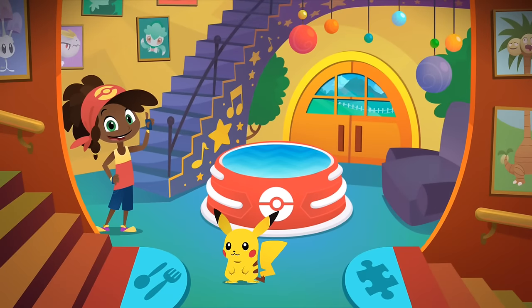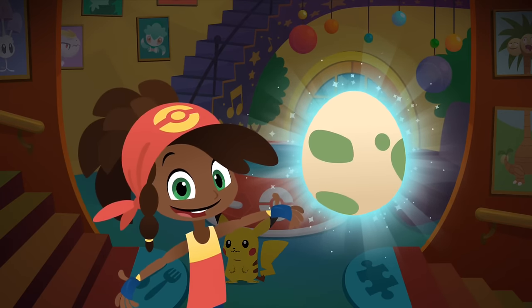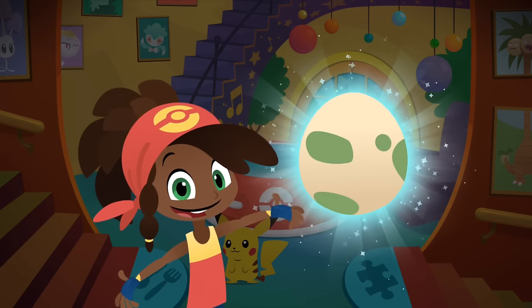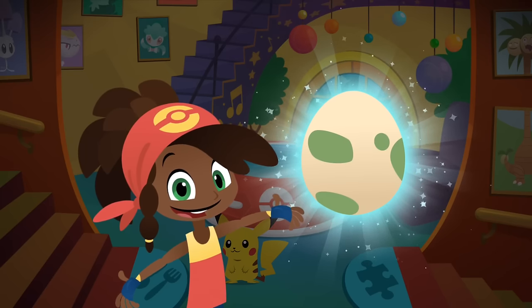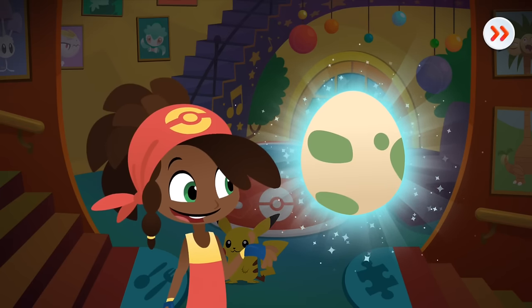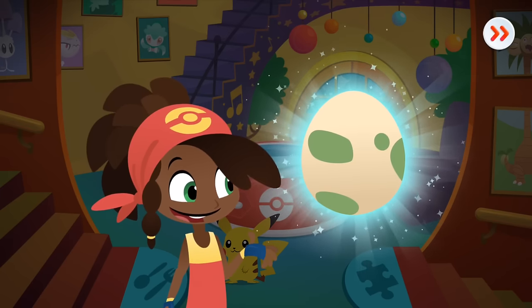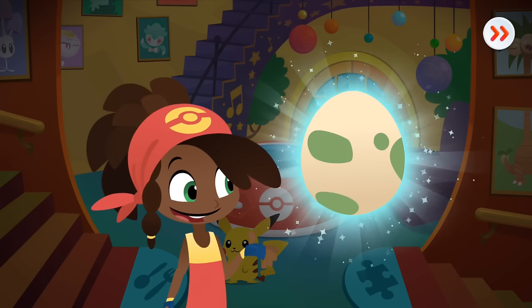Before I forget, you need to know how to befriend new Pokémon! You can befriend Pokémon by hatching eggs! Here is your first Pokémon egg! Carry this egg with you as you play games with other Pokémon, and it's bound to hatch soon! I wonder what Pokémon is inside? The Pokémon inside the egg will be added to your Pokémon friends when it hatches.